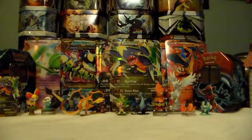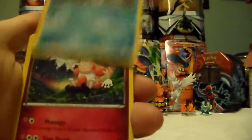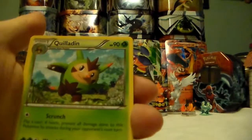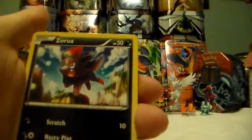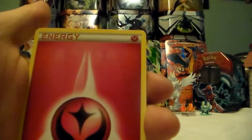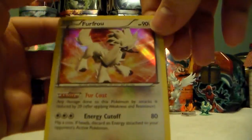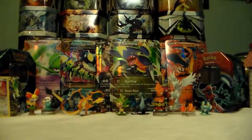Going for that Mega Blastoise card - or Mega Venusaur would be awesome too, or any Full Arts. We got Frogadier, Mr. Mime, Quilladin, Zora, Venipede, Skiddo, Fairy Energy, Diglett, Spritzee Reverse Holo which is a rare - so that's awesome - and then a Fletchling Holographic. So awesome, pulling a Holographic on the first pull. I love when that happens.